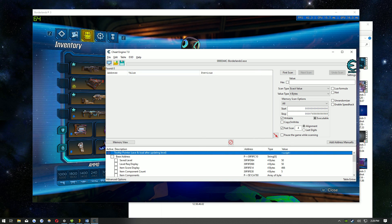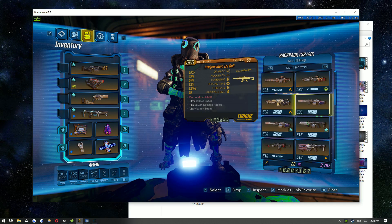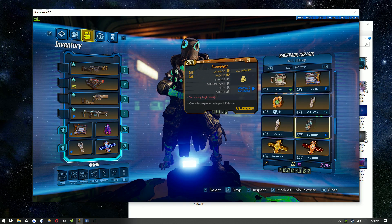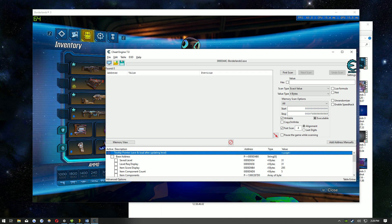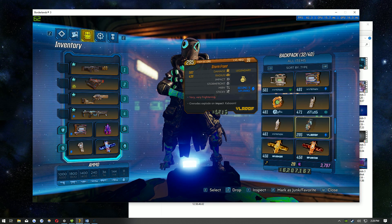Once you have that open, go back into your game and find an item that you wish to scale. In this case I have one item in my inventory — the Storm Front — and you want to make sure that the items populate in the addresses. As you can see, the Storm Front is level 31, and I'm going to be changing that one.